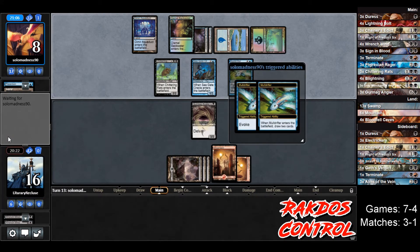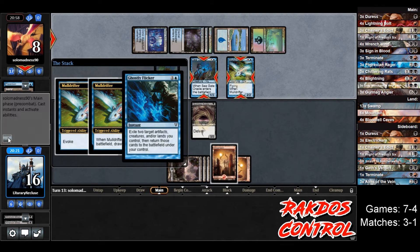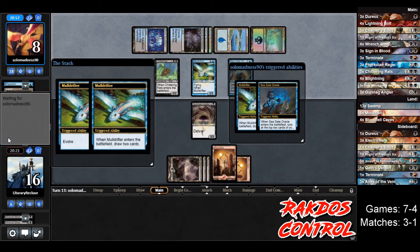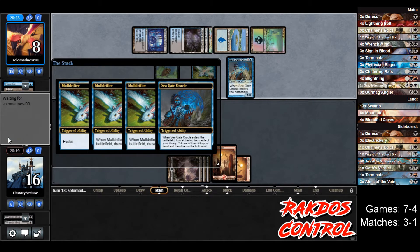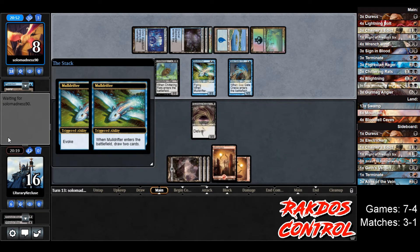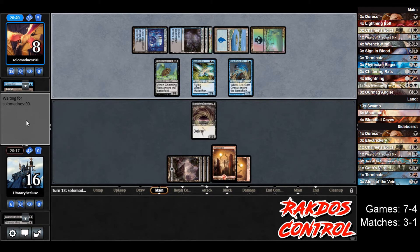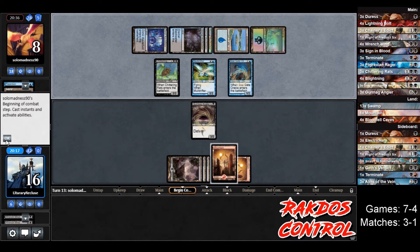Opponent plays a Mold Drifter, draws two more cards. Control matchups are all about eking out card advantage wherever you can, and we're starting to lose that. They can triple block — they evoked Mold Drifter and Ghostly Flickered it, so it's just going to be in play now. They are tapped out again. We do have Gray Merchant on top, so maybe this is salvageable — we can deal three and gain three.